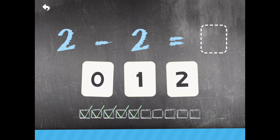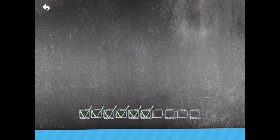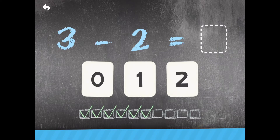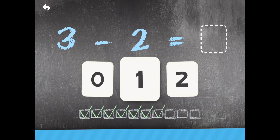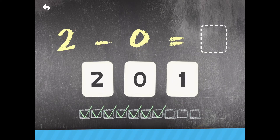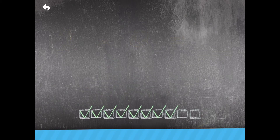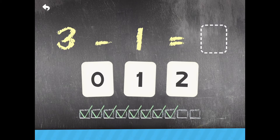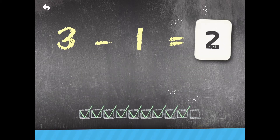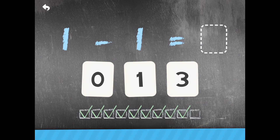2 minus 2 — Zero. Wow! 3 minus 2 — 1. Terrific! 2 minus 0 — 2. Great! 3 minus 1 — 2. Terrific! 1 minus 1 — Zero. Wow!